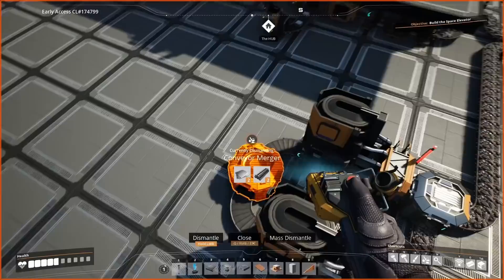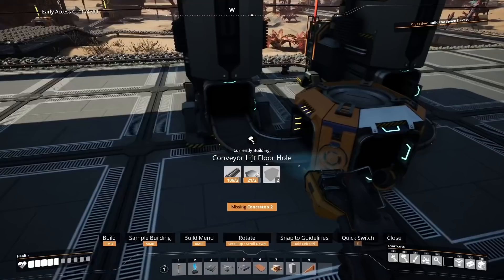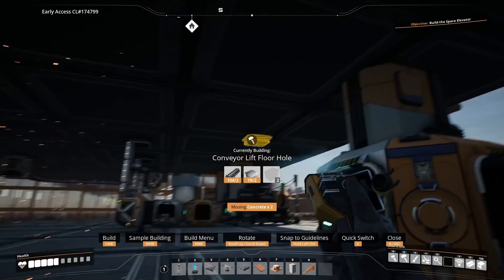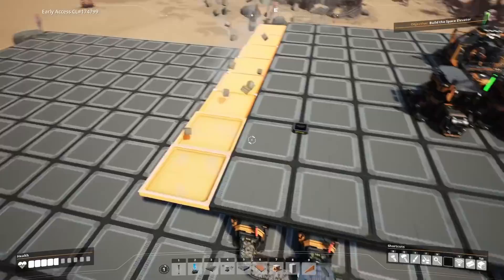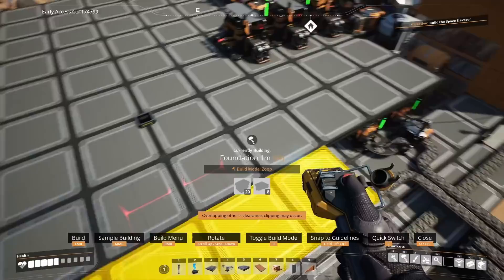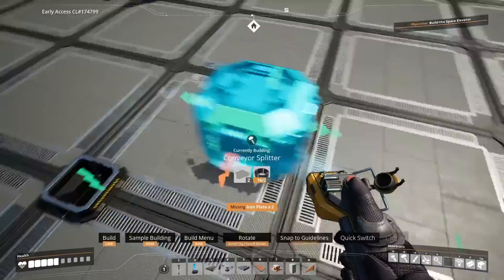From here we're going to do the next level — let's do three for now. Like before, grab the conveyor holes and place them just above. Take the iron ingots all the way to the top. We'll have to place another line and also place foundations across the bottom. Bring this up to a splitter facing the bottom. From here, place three more constructors all set to iron rods.